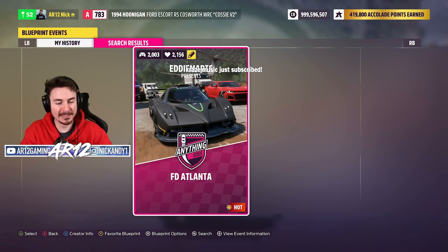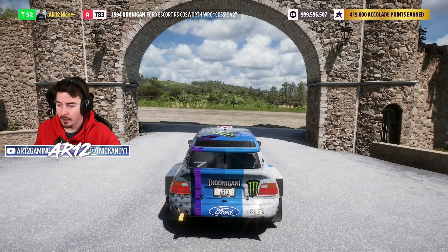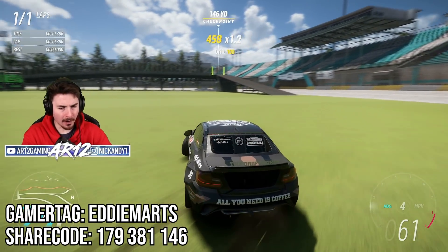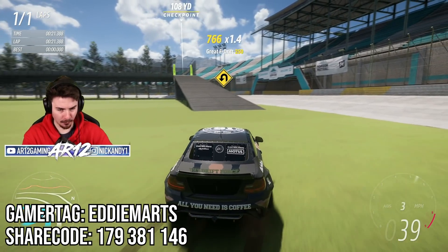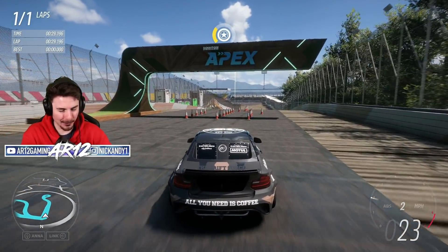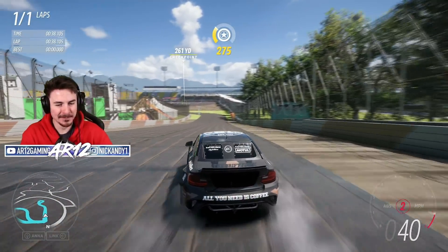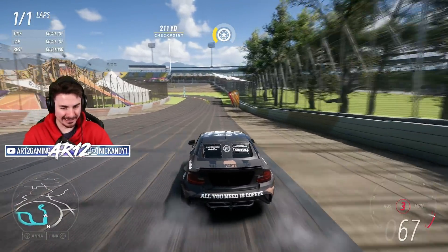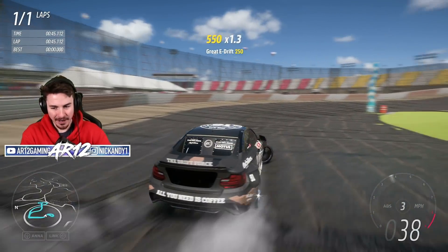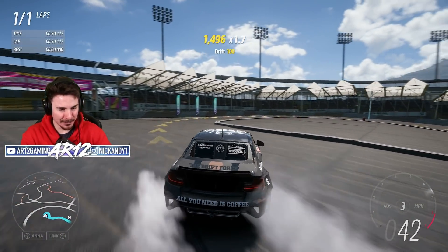I know I usually save drifting for the end, but I wanna go slide some cars around and this circuit is unreal. Map number three is Formula Drift Atlanta made by Eddie Mark. I saw this map on TikTok and it was unbelievably well-made. So if you know Road Atlanta, you are going to freak out when you see this circuit. Down the hill here in Atlanta — initiate early, hit all the clipping points.